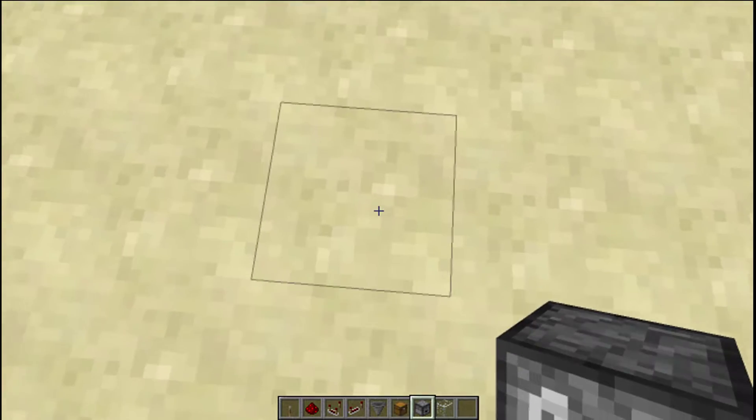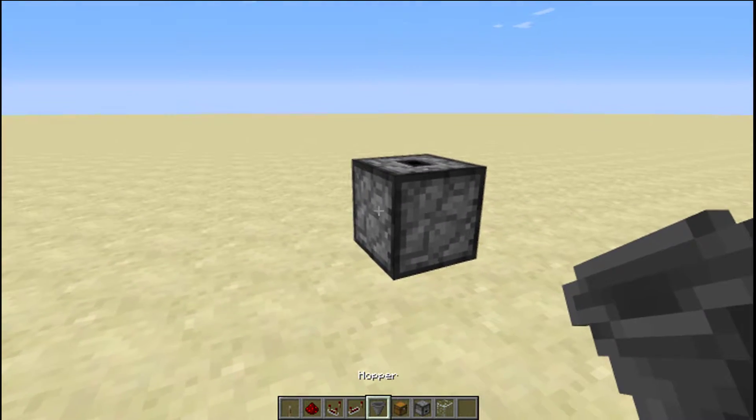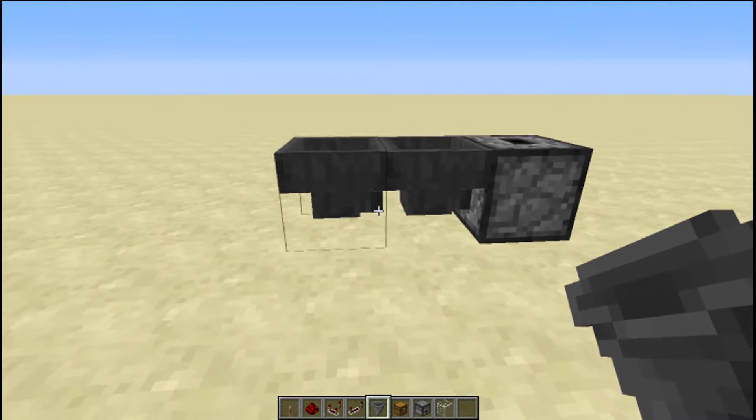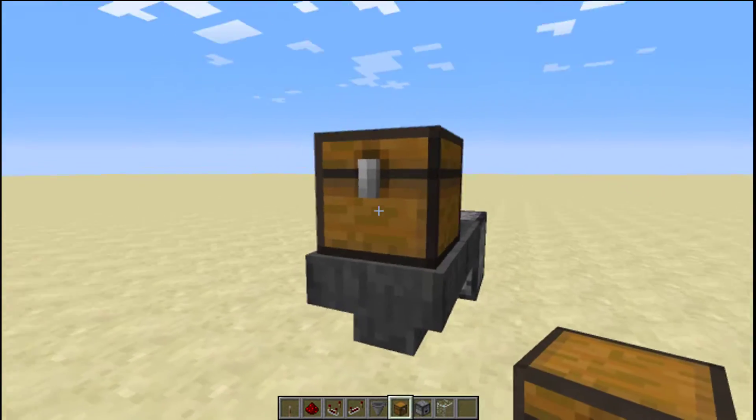First you want to take a dropper, just put it like so. Then take hoppers, press the shift key and just right click twice to create this kind of pathway. Shift again, put a chest on top.